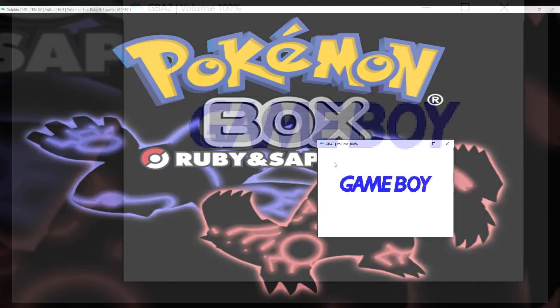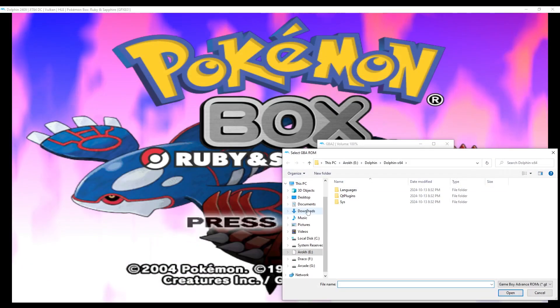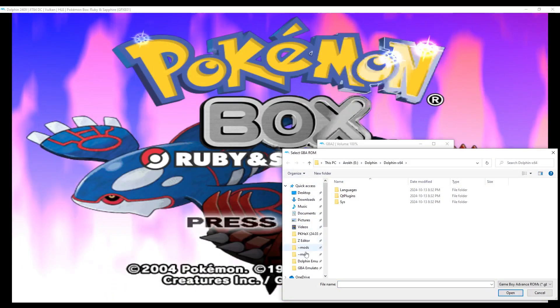Right-click on this new window that just popped up and select Load ROM. Now you can select your GBA game.